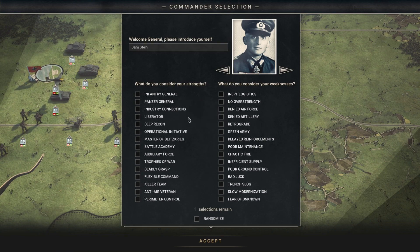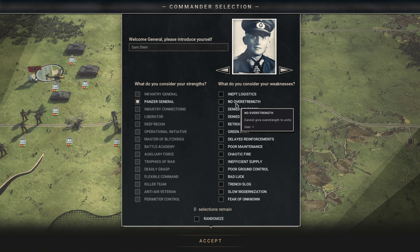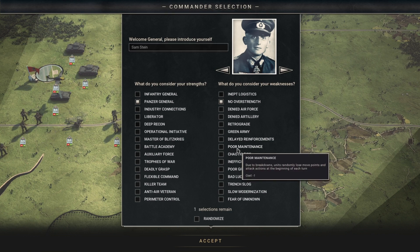We can pick our general's look. This one has kind of an evil baby face — if you think of evil baby face, you imagine this guy, and that's what we're gonna do. Now you can pick your strengths and weaknesses, which is very interesting. You start off with one point and can pick one strength. I'm not gonna read them all, but I'm gonna pick Panzer General: all tank unit cost 25% less. If we pick a weakness we can pick another advantage.